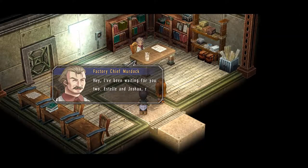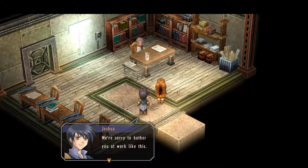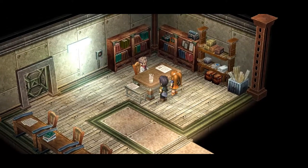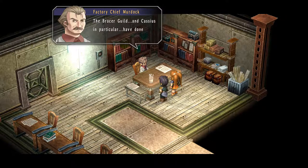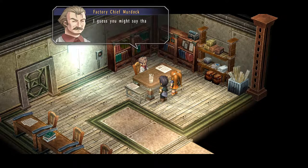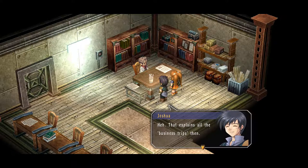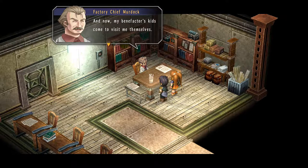Murdock greets us: 'I've been waiting for you two — Estelle and Joshua, right?' He says not to worry about bothering him, as the Bracer Guild and Cassius in particular have done a great deal for him in the past, so it would be rude not to welcome his children. Apparently Cassius knew everybody in the entire world. Murdock says he might say Cassius was his benefactor — the Central Factory produces the finest orbments in the land, and whenever they had a problem they'd contact the Rolent branch and have them come over.